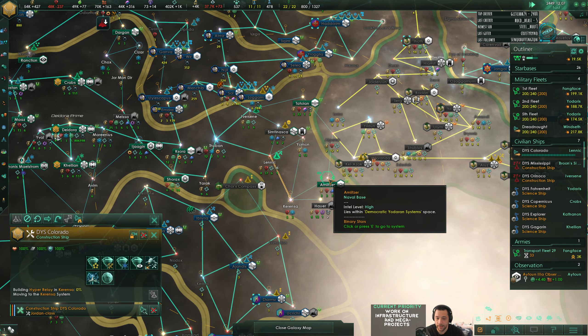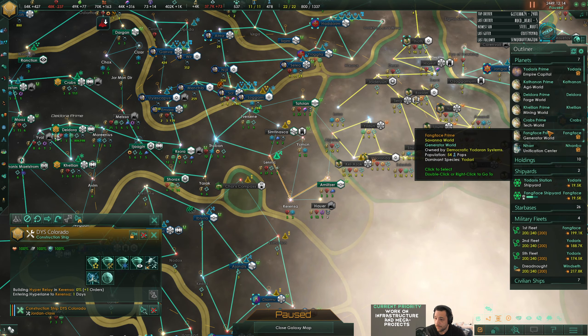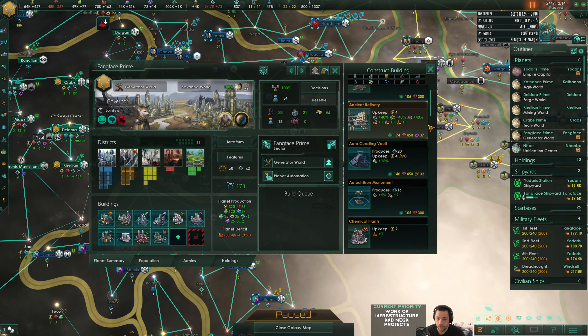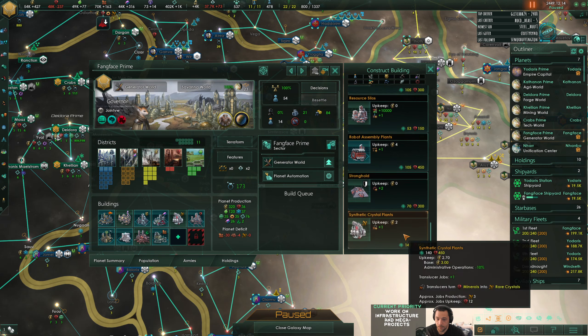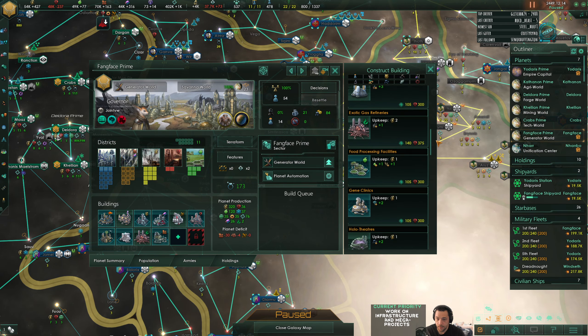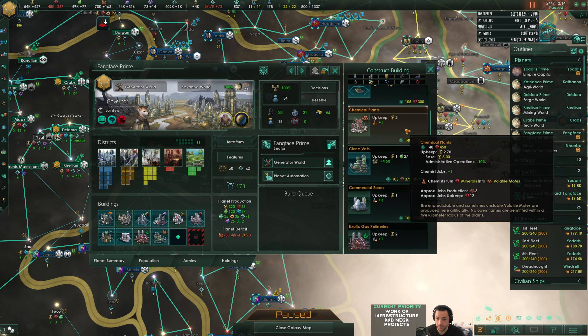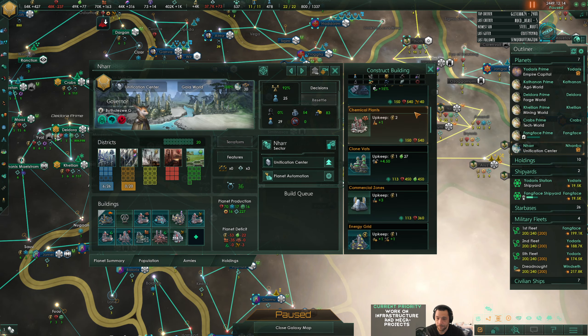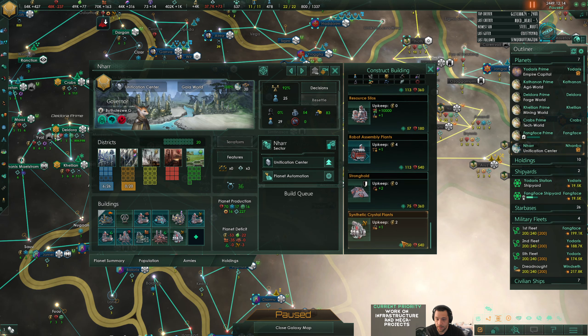My strategic resources are out of whack - I need more motes and crystals. Just wondering if I get any of the freebies. So we'll do motes and crystals.